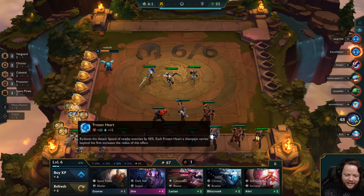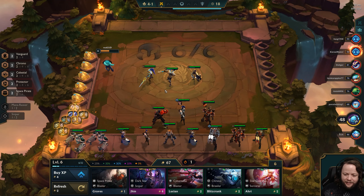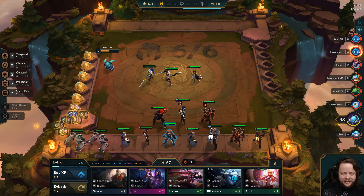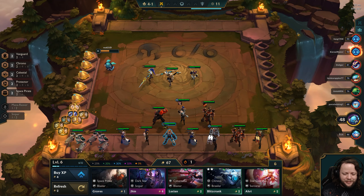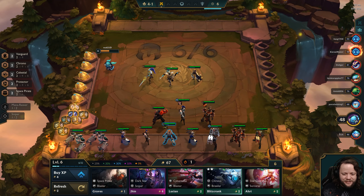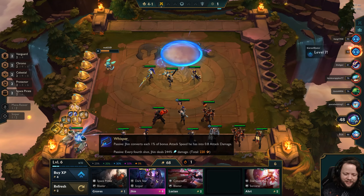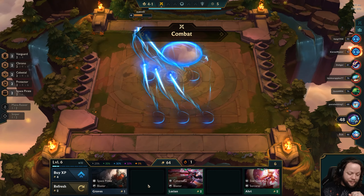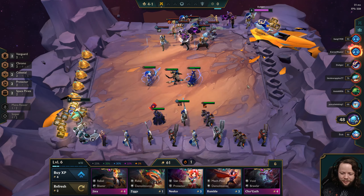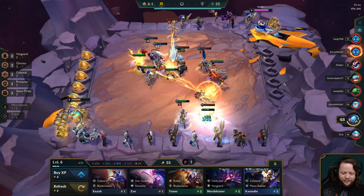Now we have a lot more items to work with. This is getting to a point where it's interesting and worth looking at potentially selling some units. We don't really need that Blaster Synergy from Ezreal, but it's not a terrible one. We could go for Chronos too. I'm going to sell Ezreal, buy the Blitz, buy the Jhin, buy the Graves, and roll a little bit.